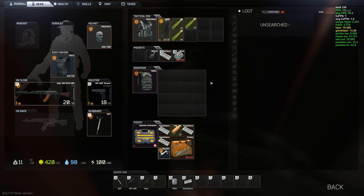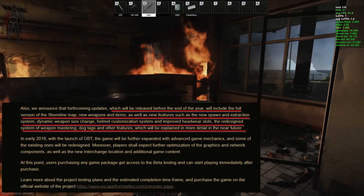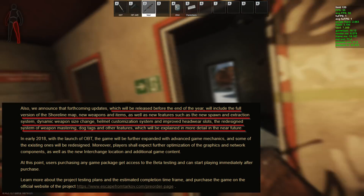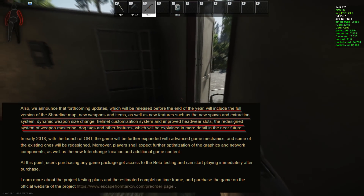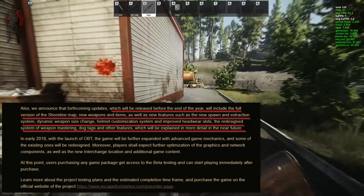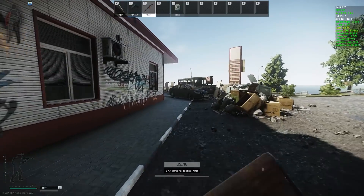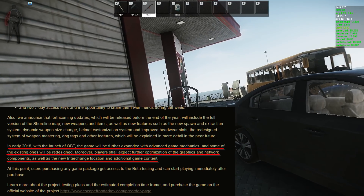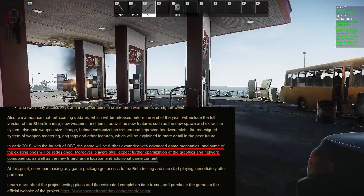What about the next update? It will be released before open beta, before the end of the year, according to Blackbird. It will include the full version of Shoreline, new weapons and attachments, a new spawn and extraction system, the dynamic weapon size changes we've seen before, the new headwear system, a redesigned weapon mastering system, dog tags, and other stuff. He also presented some future plans: advanced game mechanics, more work on improving network and servers, the new map called Interchange, and more cool stuff.